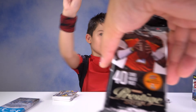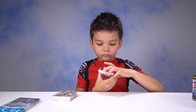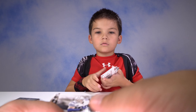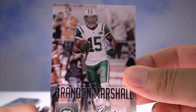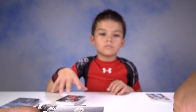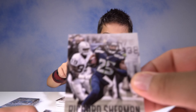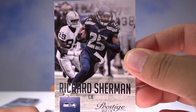Let's dig into pack number two! Starting off with Jason Witten of the Cowboys. Brandon Marshall — looks like he's bringing it home, from the Jets. Ryan Tannehill looking to go deep, the Dolphins. Here's our cornerback — Richard Sherman, he's a beast.